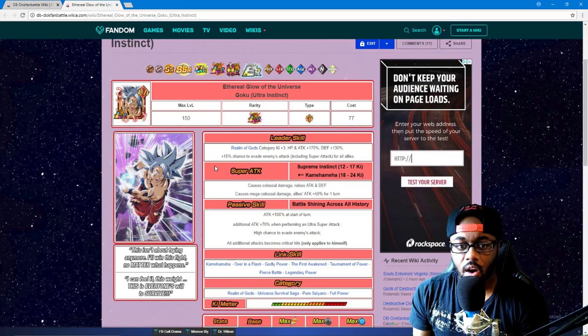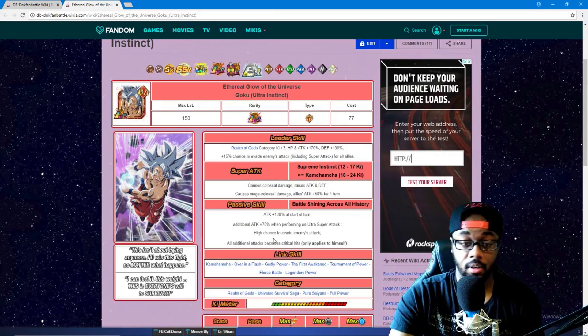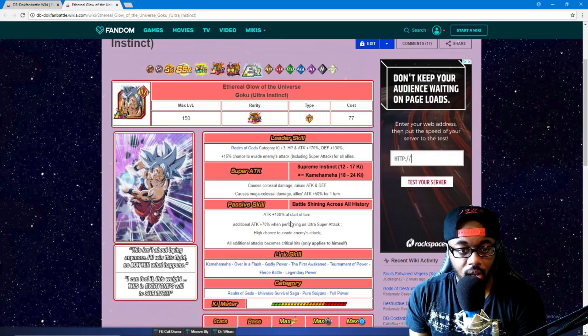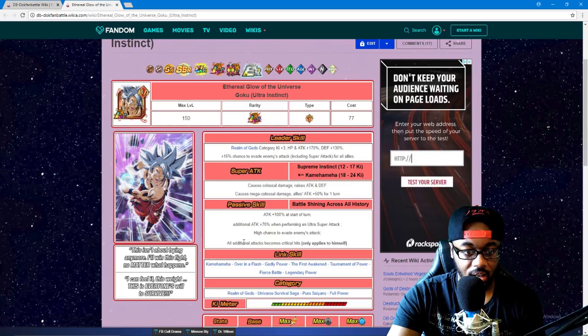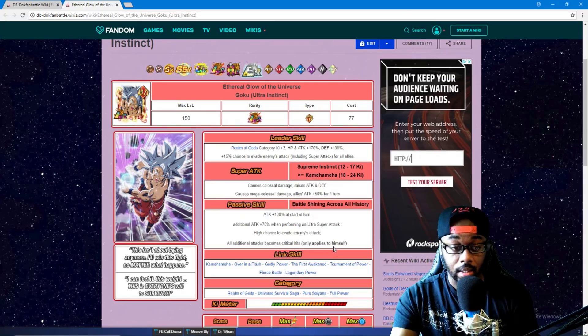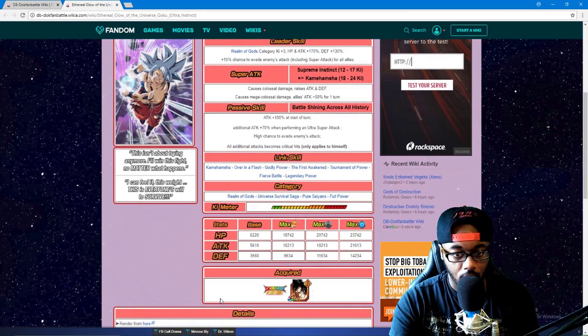He causes colossal damage and raises attack and defense. Causes mega colossal damage, all allies' attack up 50% for one turn — that's not bad at all. So he'd raise his own attack and defense, and if you did the mega colossal damage super first, everyone gets 50% attack for one turn. Attack 100 to start a turn, additional attack 70 when performing an ultra super attack, and high chance to evade enemies' attacks — all additional attacks become crit hits, applies to himself only.